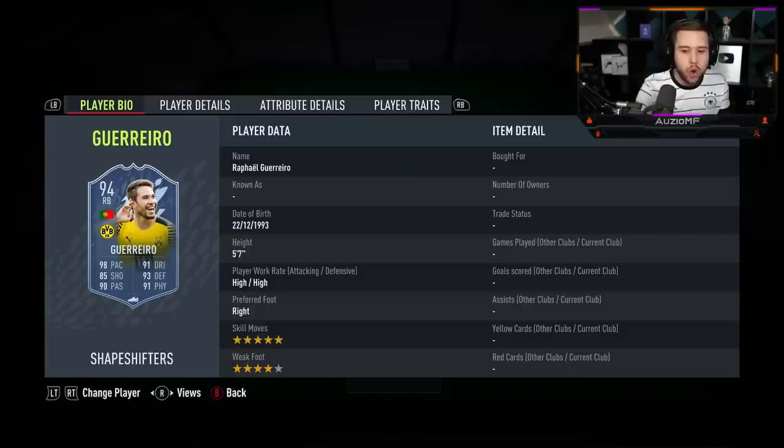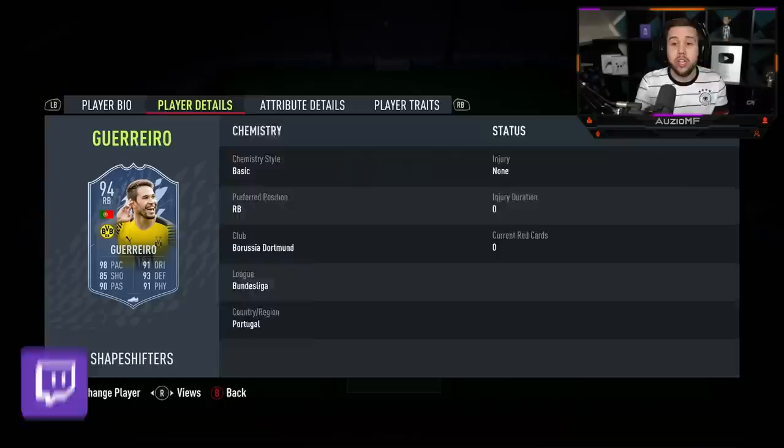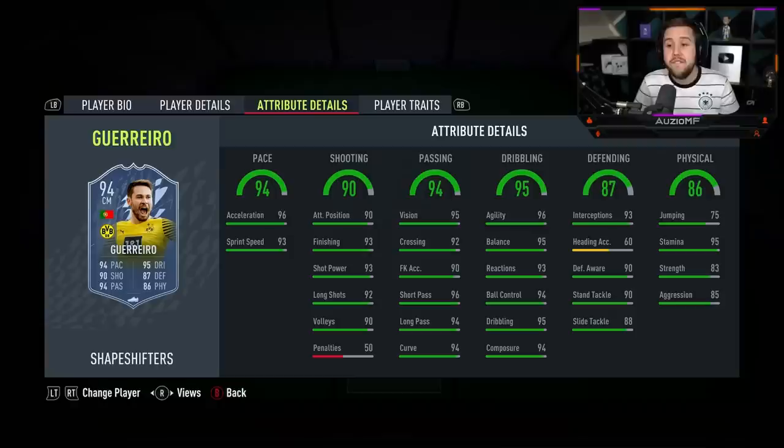Both of them have got five star skill moves, both of them have got four star weak foot, both of them have got high work rates but one of them is left footed and the other one is right footed and the stats are different between the two. The right back has got better pace, better defending and better physicals, while the centre mid has got better shooting, better passing and better dribbling.